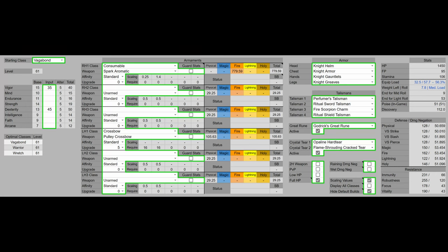For my build, we are level 61, because the Spark Aromatic does not particularly scale to endgame very well. It is mostly used for low level, which isn't actually that good because you can't get it consistently at low level. We have 35 Vigor, boosted to 40 with Godrick's Great Rune. 40 Vigor is the Vigor soft cap. Then we have 45 Dexterity, boosted to 50 with Godrick's Great Rune — that is the second soft cap for Dexterity.